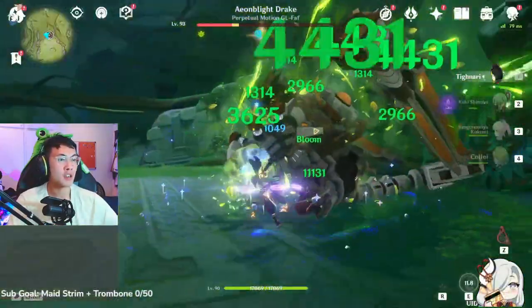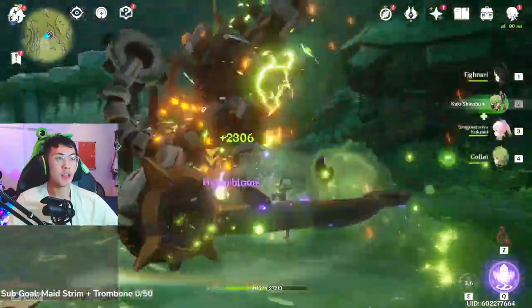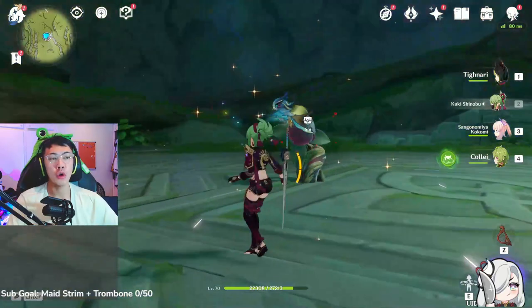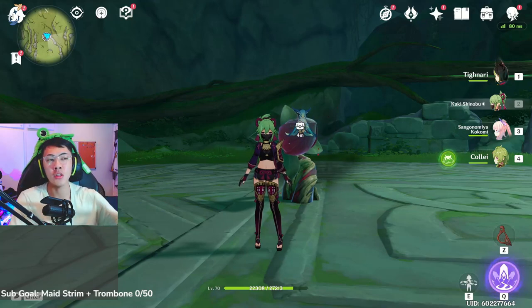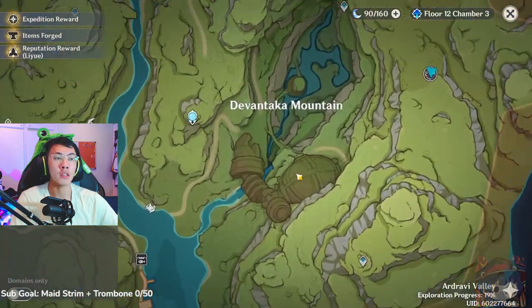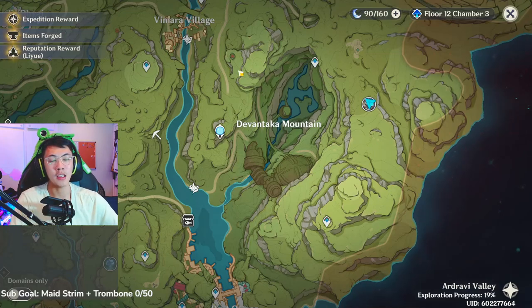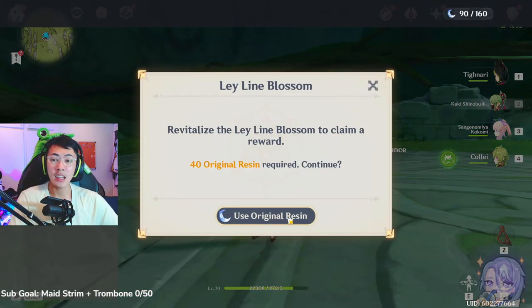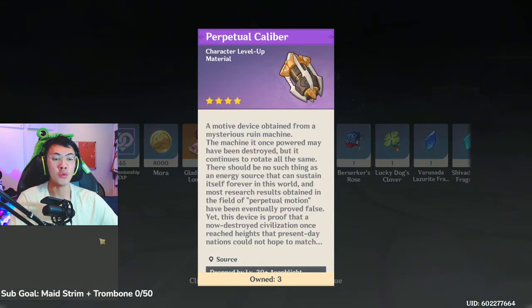And then all you guys are going to do from here is just lay into him. And there you go guys — that is the Aeon Blight Drake. There is no quest or anything needed. I assumed early on that you would need to finish the Arunara quest, particularly the one involved with the Ruin Guard, where you insert little rocks for an achievement. But you don't need any of that — all you have to do is go through the hole in the wall and you get access to this boss.